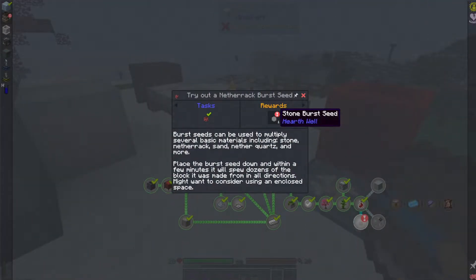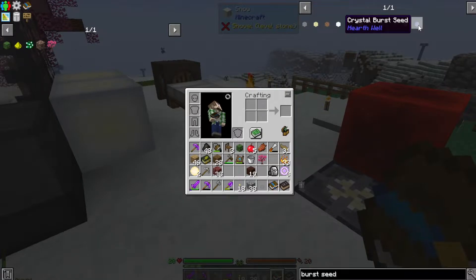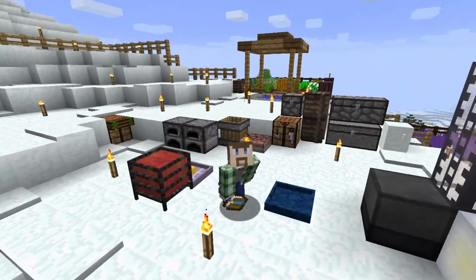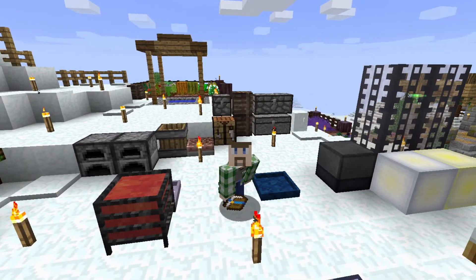Doing that gets us a stone burst seed which I assume does the same thing, which might be an easier way of getting stone as well. Looking into it, there's a handful of different types of burst seeds which includes a crystal burst seed. This one's a bit trickier because it requires a crystal catalyst — just a whole bunch of shards surrounded by another crystal — so that's actually not a bad deal, depending on how many it gives you. I can't imagine it's more problematic than just making them manually.